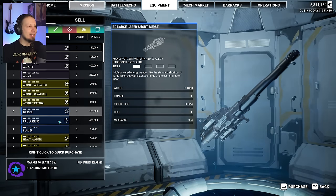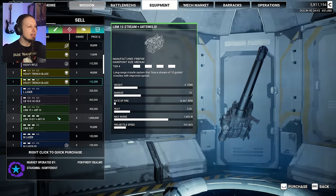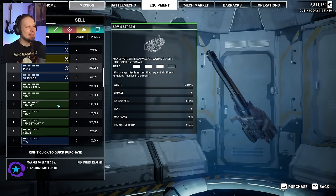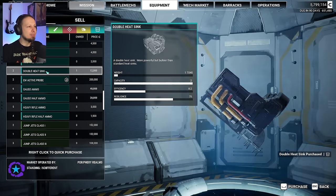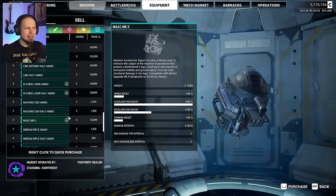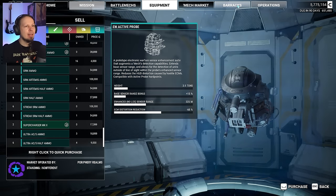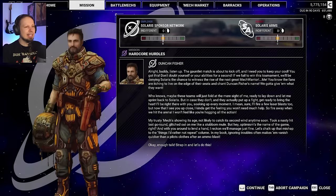What I'm looking at here is an Autocannon 20 Rapid Fire — interesting. Got some binary lasers, trench blades, PPCX — these are the scattershot PPCs. There's a TAG as well. We got some double heatsinks that we should acquire. Lots of rifle ammo, superchargers. Checking the barracks real quick — I want to see if there's any exceptional pilot here. There's not. Let's go — Hardcore Hurdles.